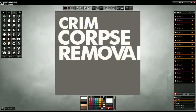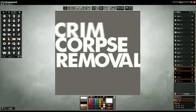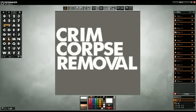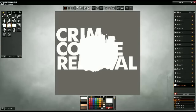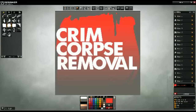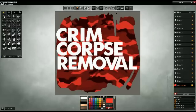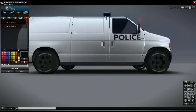A great way to do text is to just drop all the letters on, highlight them all and resize them, then move them side to side. It's a lot faster and easier than putting them in and individually resizing them — something to know if you get into the game. You can get pretty advanced with the symbols: backgrounds, gradients, patterns. For this one I'll keep it pretty simple, since this is a 'Crim Corpse Removal' van after all.